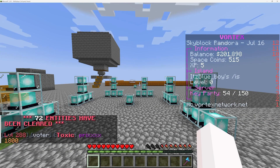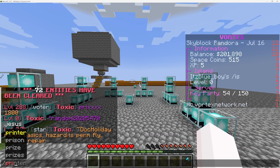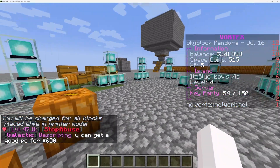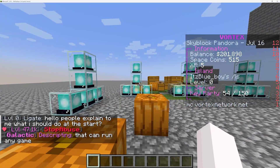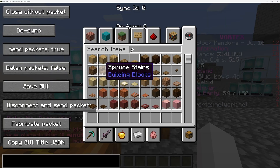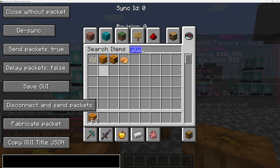Alright, so let's get into it. This is how you need to do the dupe. First, enter slash printer. Now you're in printer, you basically need to find the most expensive item that you can sell to the shop. In Vortex, they're pumpkins. So you're going to need to find the pumpkins. Just take four stacks of them.